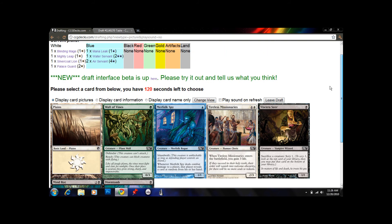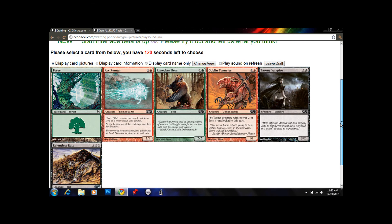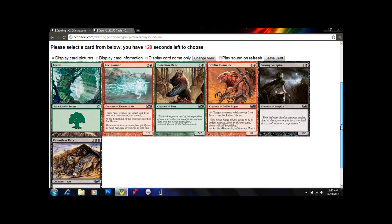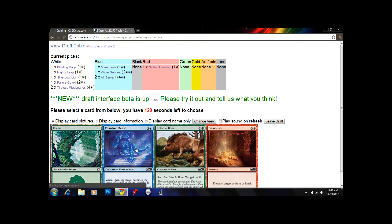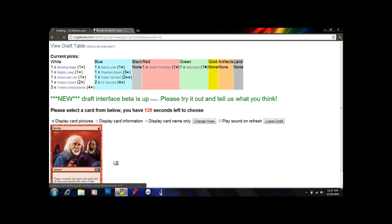Nothing really good here. We're at pick 9 now from our starting pack, getting to a point where there won't be a lot of good cards left. I'm going to grab Tireless Missionaries — it's not good, but it's in our colors. There's nothing for us here, literally. I'm going to grab Goblin Tunnel; it doesn't really matter at this point. I do want to make sure I pass this green card. Another Missionaries. Riding Legion is not really a bad card — it's a 4/5 for 5, enters tapped, so not good the first turn, but fine. I'll take Phantom Beast. We've got 3 Tireless Missionaries — hopefully we won't need to play them.